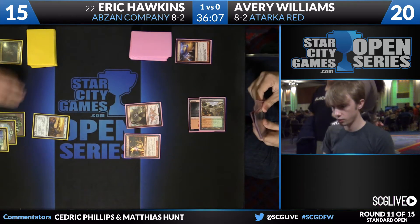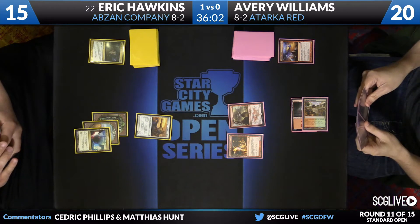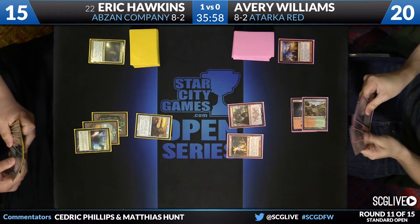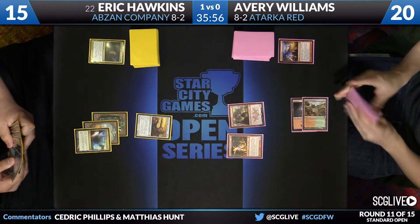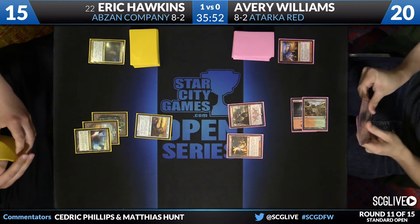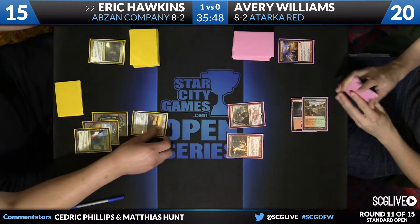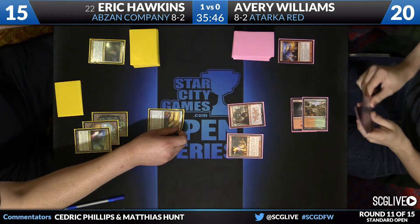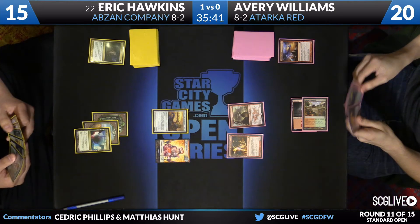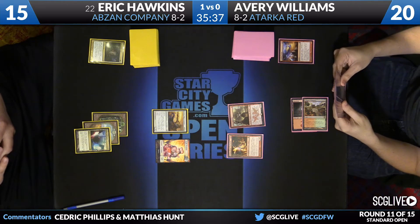Here's a Zergo to start things off. A Forest from Hawkins and a passing of the turn. Here's an attack for two. Let's see what the follow-up will be — it'll be a Temple. Here's hoping for Avery he's got another play. He does not — he's going to pass the turn back. Hawkins will draw. Basics. Lots of basics. That's good. And this is a reason that I am very anti-Zergo against Abzan decks.